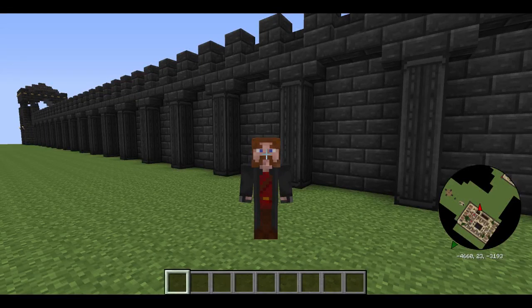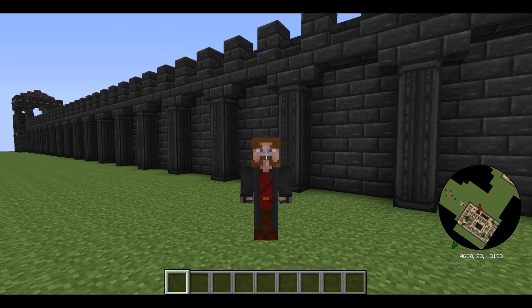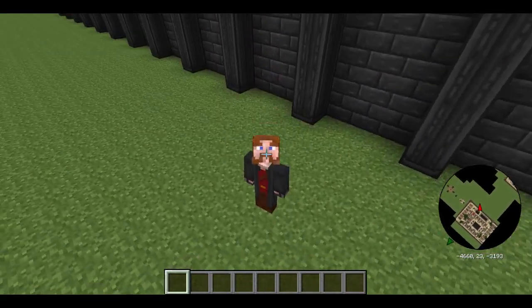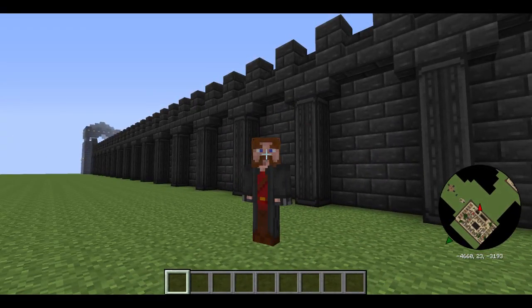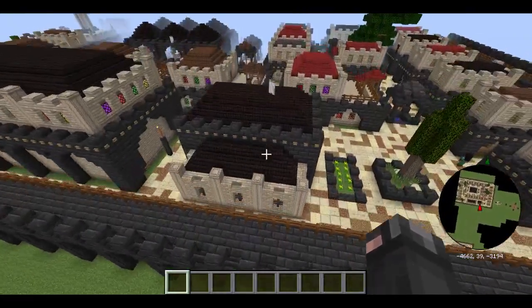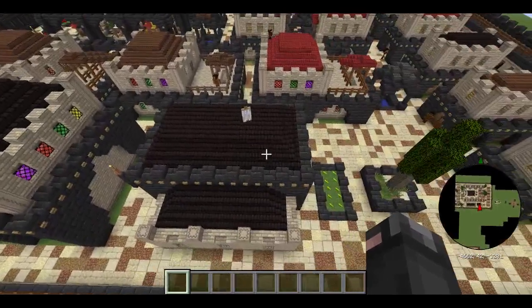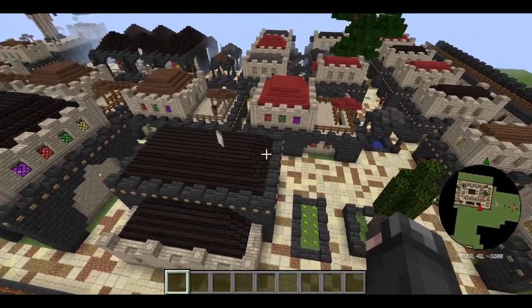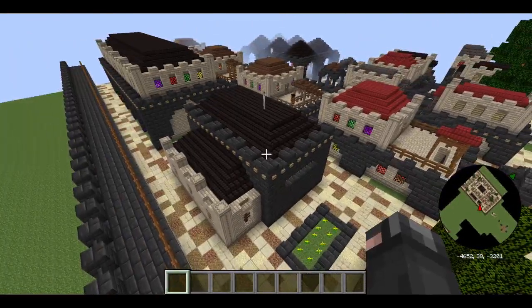Hello everyone, I'm Tuco, and welcome back to another episode of the LOTR Structure Showcase Series. Hope you're all having a wonderful day. Today we will be taking a look at the Nomad Faction of Farad. However, first, before we get into the Nomad Faction, I wanted to show you guys the Umbar Faction, or Sub-Faction of Farad, or Near Harad. Anyway, this faction is pretty much identical to the one that we saw prior, the Coast of Southeron Faction.